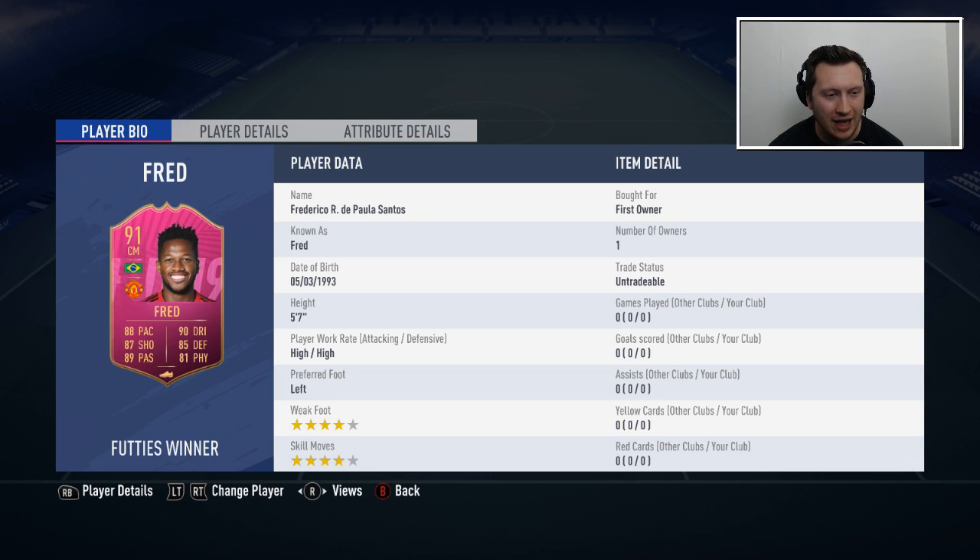We are going to look at the 91-rated Footies Winner Fred. This was meant to be released at 6 but they took an extra 15-20 minutes — EA being EA. They also released another juicy SBC which I'm sure everyone did, right? Probably not. Fred is one of those cards that I loved in the early stages of the game — he was very, very good. Unfortunately he didn't have enough quality to keep going; it sort of died off quickly. The UCL card kept him going a little bit longer, but this has been a long time coming.